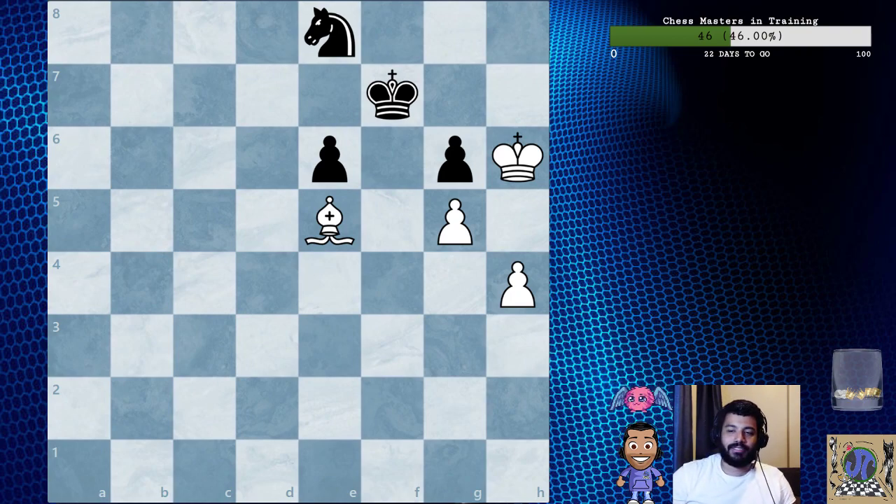The next topic is fixing the pawns. It is useful to fix enemy pawns on squares where they may be attacked by the bishop. In this case, either the king or the knight will be tied down to their defense. Let's look at the position.